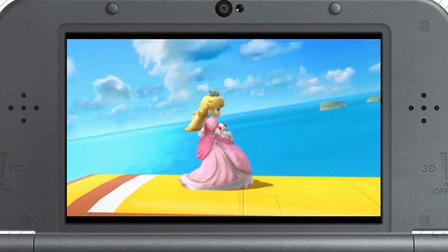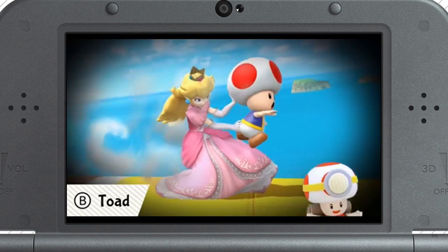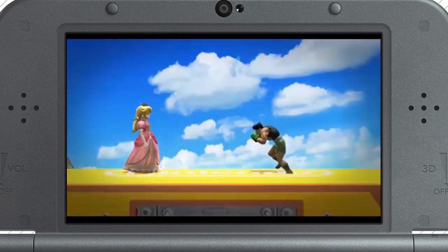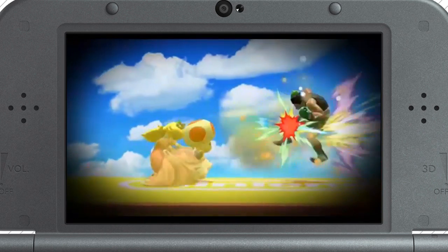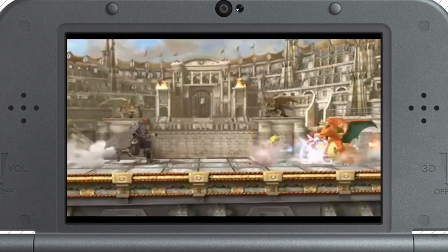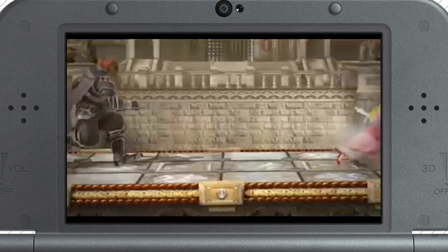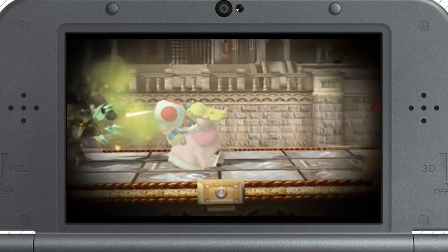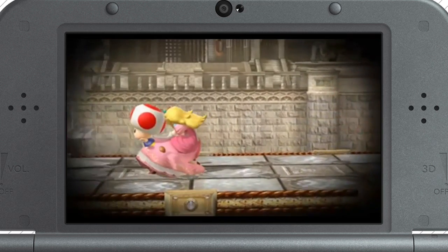Next is her standard special move, Toad. Toad will counter-attack if someone tries to attack Peach. Can you see what's coming from him? Spores! Toad will even counter an attack coming from behind. This makes it especially useful if you have enemies all around you. But don't worry — Toad likes to join the battle and help Peach.